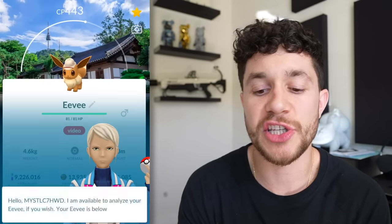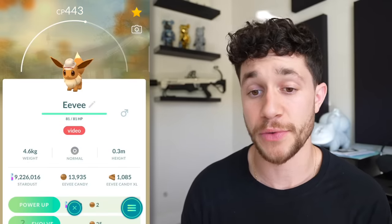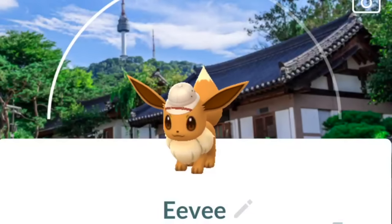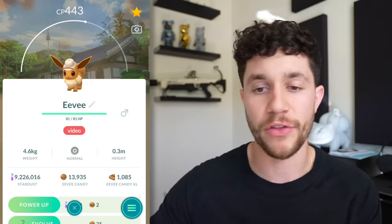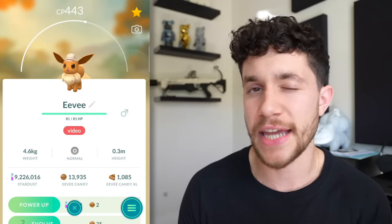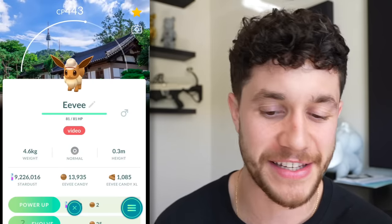Here we've got another Eevee - this is actually the Explorer Eevee that I caught during the Seoul City Safari event, which was the first ever City Safari event. The Eevee has that cool catch background of Seoul, South Korea. The only way to get this Eevee is by attending a City Safari event somewhere in the world and completing the special research storyline. I didn't get the shiny, but the shiny exists.